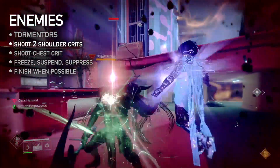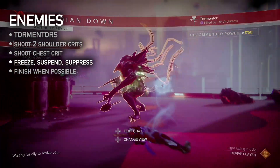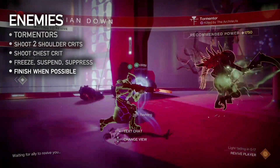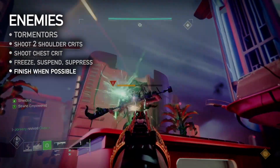To defeat Tormentors, shoot the two glowing yellow crit spots on their shoulders until they break. This reveals a new crit spot on their chest. Use elemental effects such as Stasis Freeze, Strand Suspend, and Void Suppression to limit their movement and attacks. Damage them until dead, or in some cases, finishable. These things are no joke — a lot of enemies are tanky, but Tormentors put up a real fight.